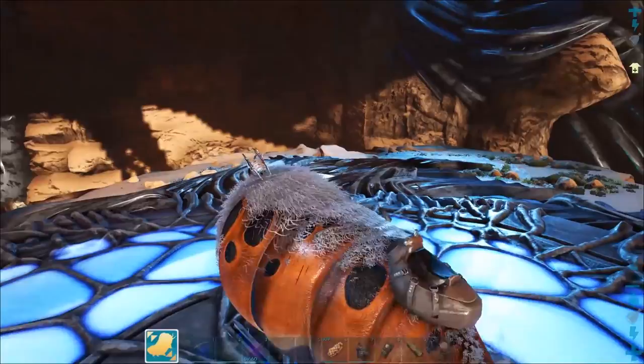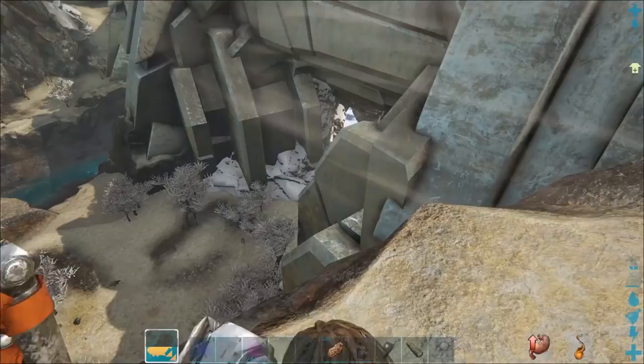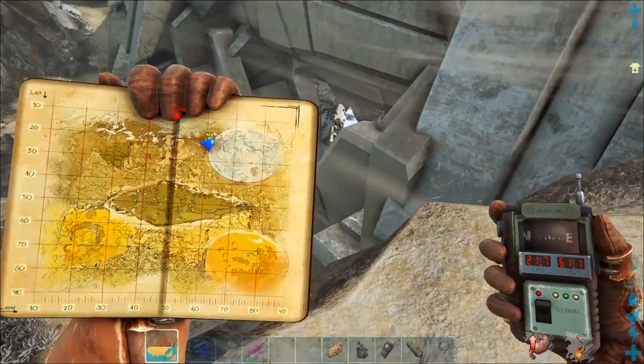Next I'll show you how to get the artifact of the void and get to the ice terminal. We're next to the snow biome, just to the left-hand side of it — there it is on the map. The coordinates are 21 by 61, and the cave entrance is just in front of us.